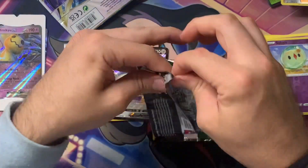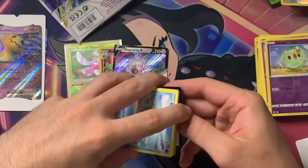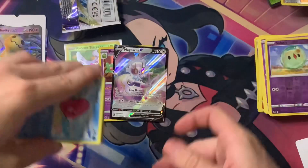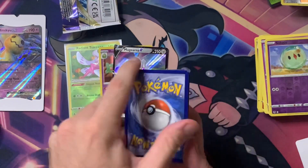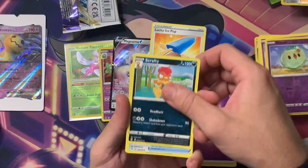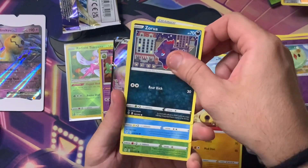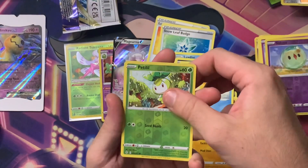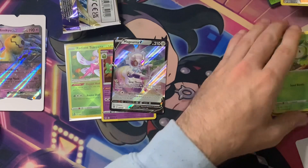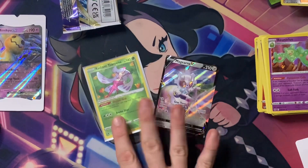Still got one more shot, one more shot for you guys — last chance, last dance tonight. Codes to the front — water energy, it's Psychic, which I am not. We got a Lucky Ice Pop though — that's a good little trainer. Scrafty, Snowflake Badge, Luvdisc, Dwebble, Hippopotas, Zarude, Psyduck, Petilil, and a Shiftry. Just a Shiftry.